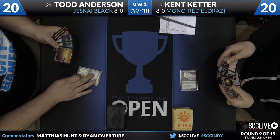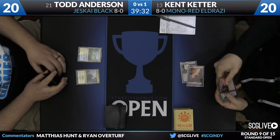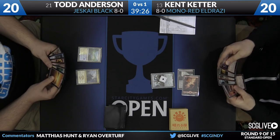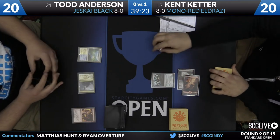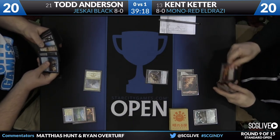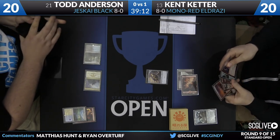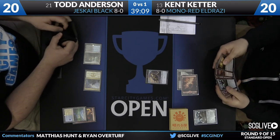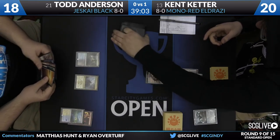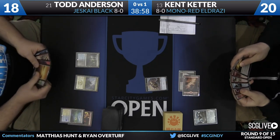Game 2 underway — this time Todd's on the play. He'll start with a Mystic Monastery for Kent, who plays Ruins of Oran-Rief. Kent will have the first play of the game in Hangerback Walker. Hangerback Walker — one Thopter, not huge, but it does leave a body behind after one removal spell, so this is the kind of matchup where the card really shines. Todd has to deal with it, though he's not happy to do it — at least this 1/1 can't grow. In a format with Fetchlands those one-point life swings start to add up. Todd's hand has a lot of removal but no card advantage just yet — Disdainful Stroke, Ojitai's Command, and Roast.